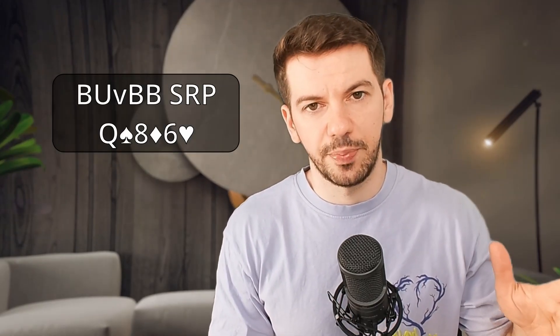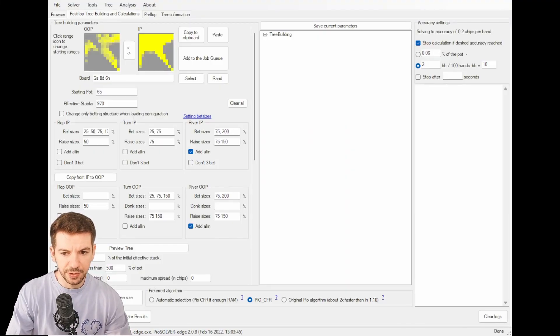Let's quickly construct an optimal c-betting strategy and compare the workflows with PIO Solver and GTO Wizard AI Solver. Let's say we want to find the optimal c-bet sizing in a spot: Button versus big blind, single raised pot, Q-8-6 rainbow. Okay, so loading this up here in PIO Solver.